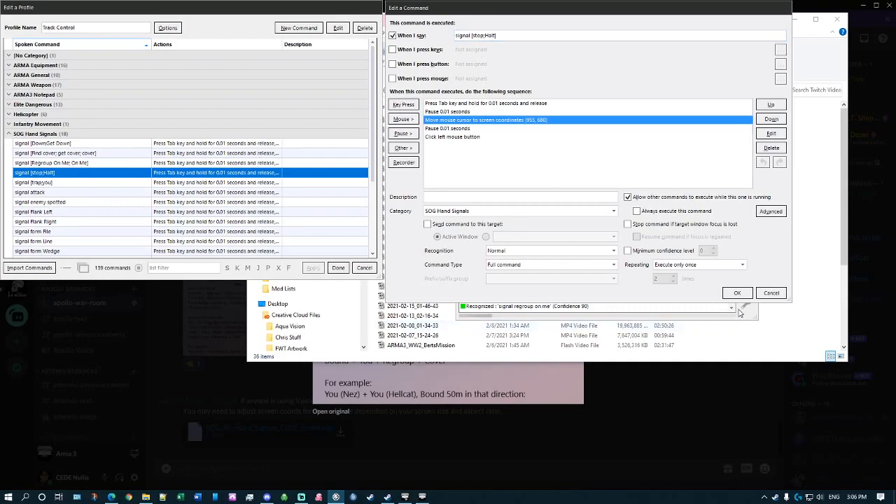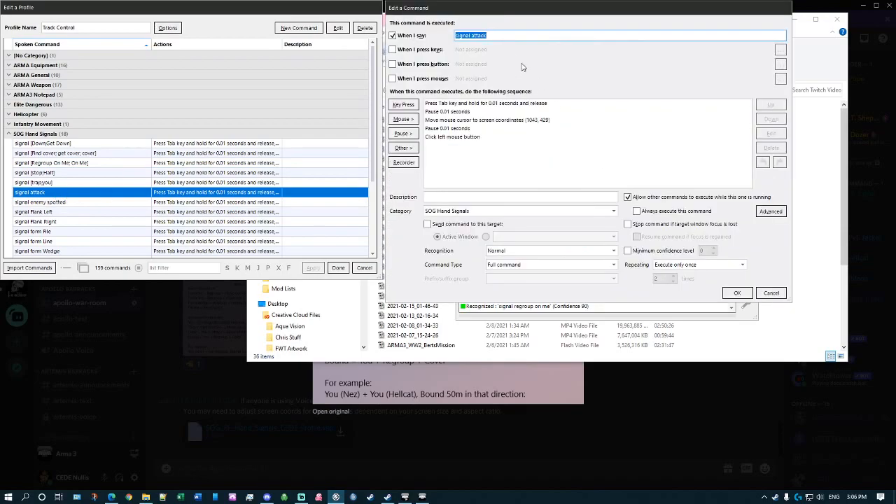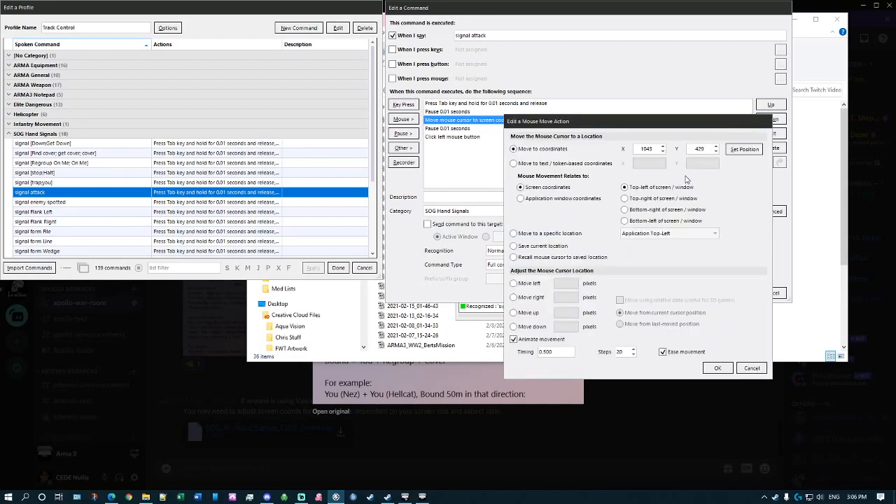For a typical command — let's go with 'signal attack' — you put in what your voice command will be: 'signal attack.' The first key press is Tab to bring up the menu, and I always put in a one-second gap between each command. Then the next step to get your mouse coordinate set is to use the mouse move command.